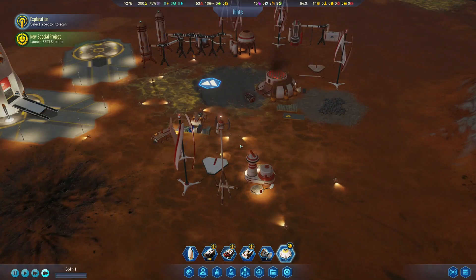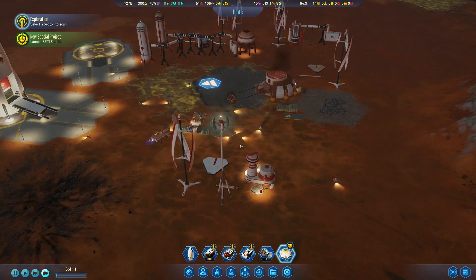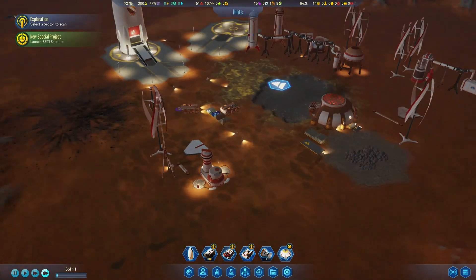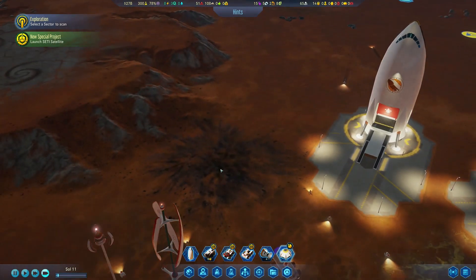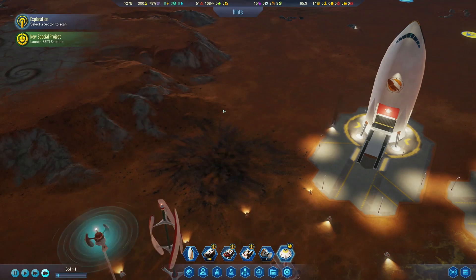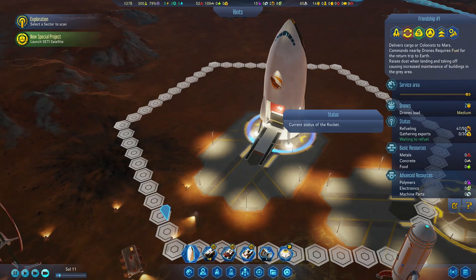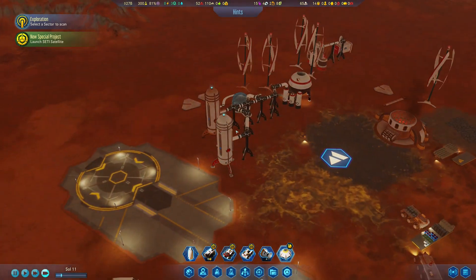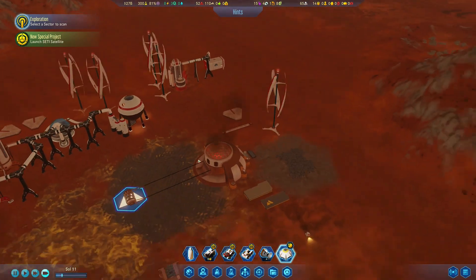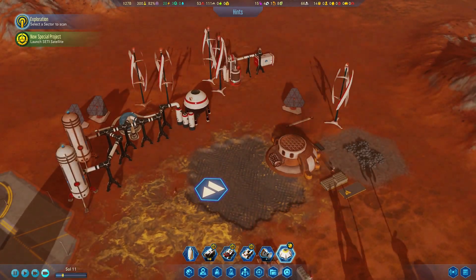Hello guys, here we are back from where we left off last episode. Before we begin, let me give you a brief overview of what happened. We launched our first spaceship to the first landing spot on this planet, and we were able to secure enough fuel to let it be launched back. We also set up our water, fuel, oxygen, and concrete production — exactly all the resources we're going to need today to build our dome.